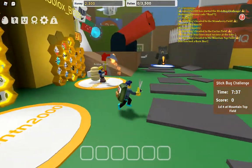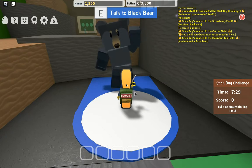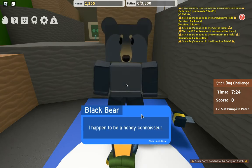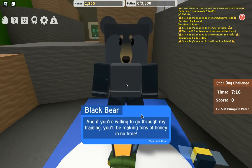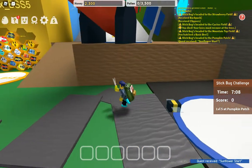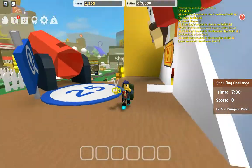Black Bear says: 'Hi, I'm Black Bear. You look like a promising new honey maker. I happen to be a honey connoisseur - that means I know a lot about honey - and if you're willing to go through my journey, you'll be making tons of honey in no time. First off, collect a hundred pollen from the sunflower field.'